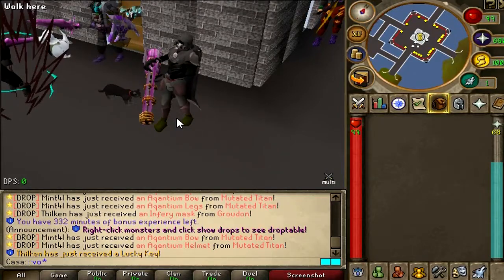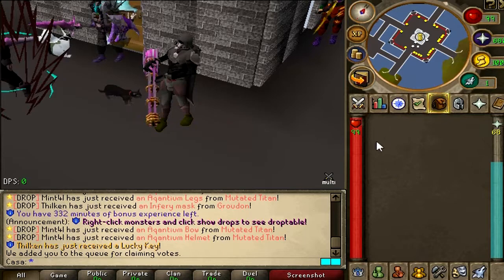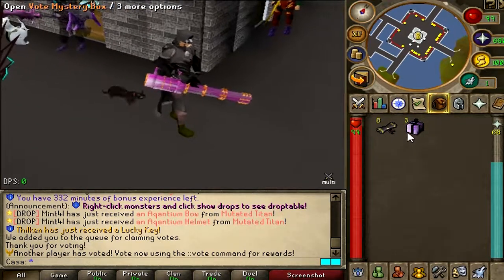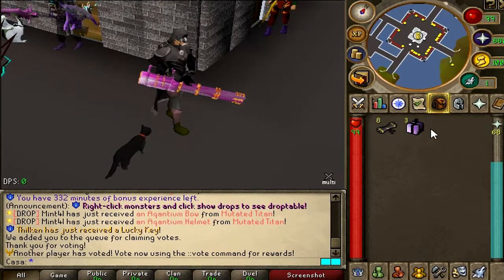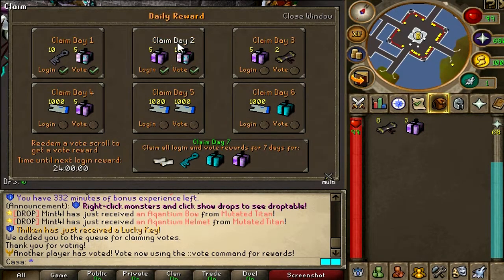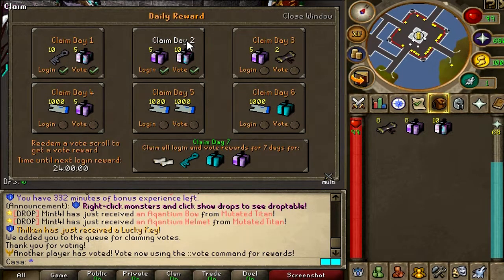Alright, I just voted — let's claim it. Let's type in /voted and I should get my votes any time now. Let's go! 8 vote scrolls and 3 vote mystery boxes — that's so insane. You can vote every day and get this for free. Let's do /daily login — day 2: 5 vote mystery boxes and 10 starter PM boxes, thank you very much.